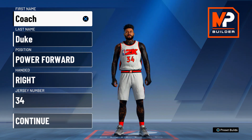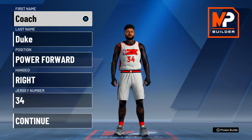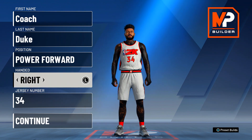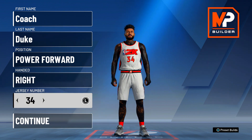Alright y'all, we're getting into the build — the most OP demigod center build as of right now in NBA 2K20 to end the year off heading into NBA 2K21. Make sure your position says power forward, not center. This is a power forward build and that's one of the reasons why it is so OP. Handedness does not matter — I always go right handed. Jersey number does not matter.